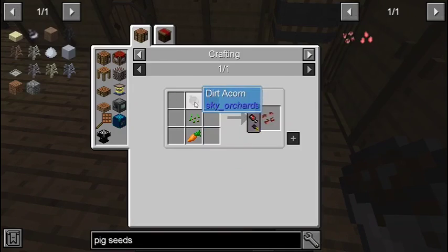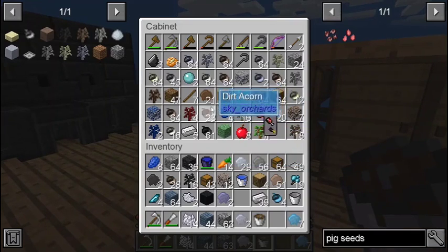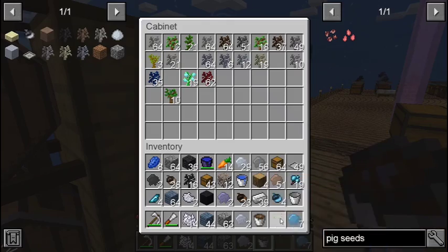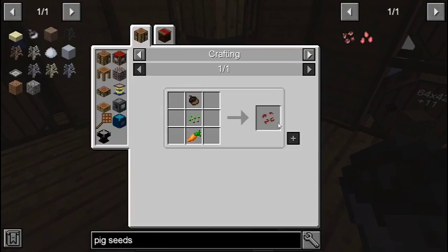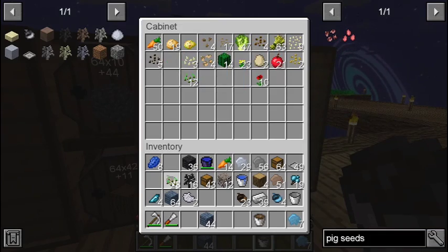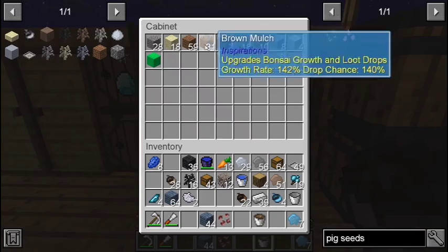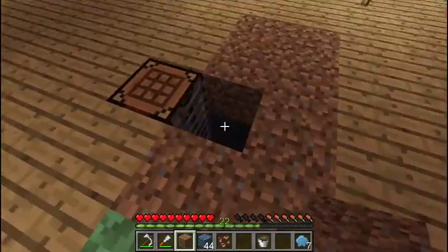Pig seeds — it was carrot seed and dirt acorn. Please tell me I have a dirt acorn. There we go. I love my inventory being full. Pig seeds need regular seeds too. Let's make them now. And then we can get a piece of dirt and make the resource hog down here.